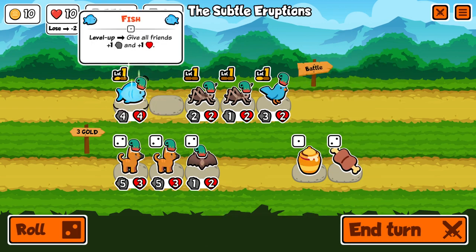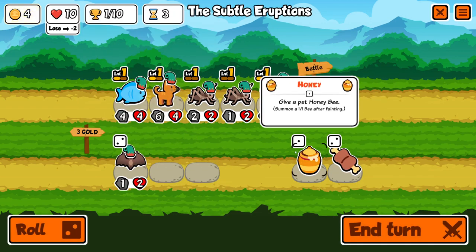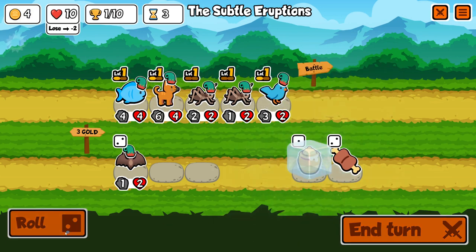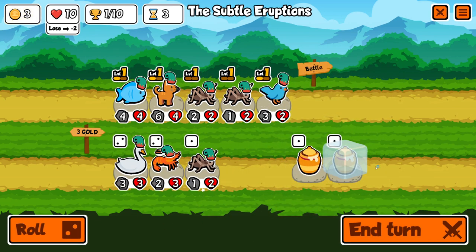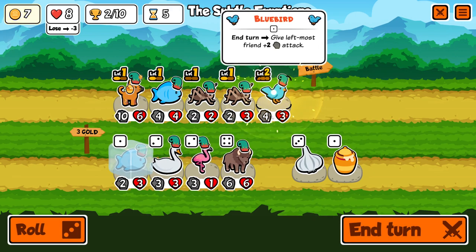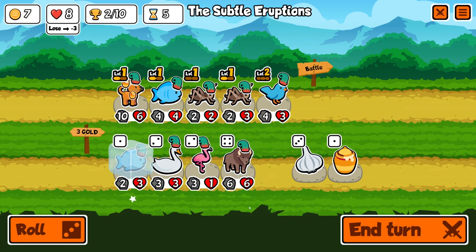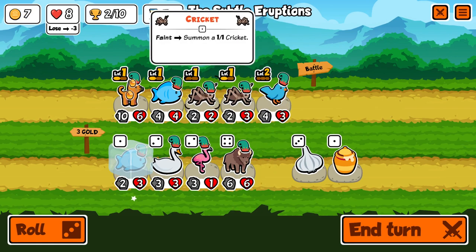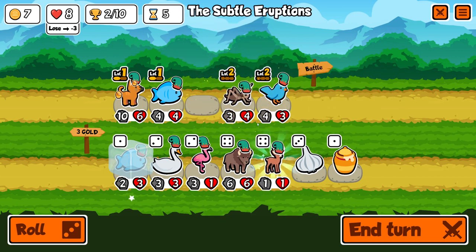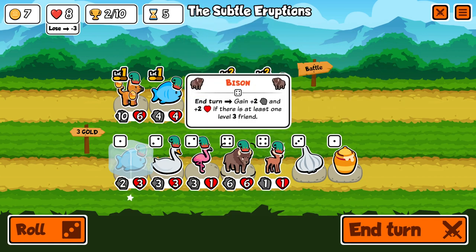The main strategy for playing the Bison is: early game, if you see a lot of duplicates of one pet, you want to buy all of those duplicates and level that pet up to level 3. The first turn you can find the Bison is turn 5, since if you level up a pet on this turn you will be shown a tier 4 pet in your shop. So there's a reasonable chance you could find a Bison if you save up some pets to level up.